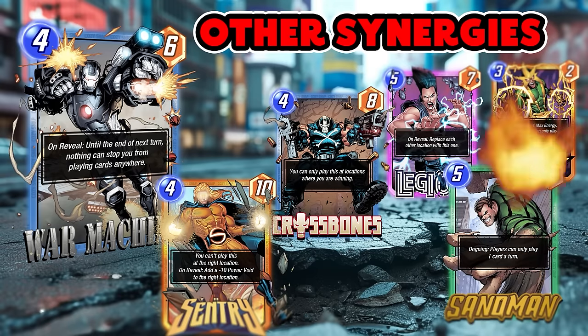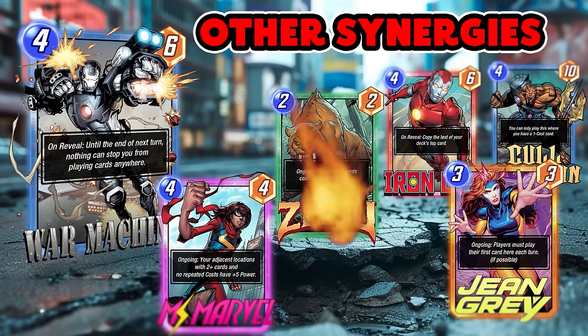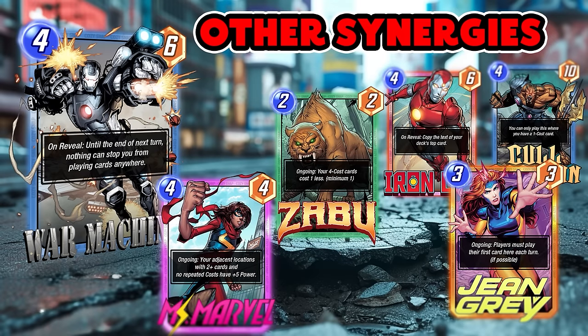Crossbones is a great play with Ebony Maw on turn five. Legion going into that Storm lane. Even Sandman and Electro — you can cheat past their ability. I like Ms. Marvel here too — sometimes locations or Professor X stop you from playing the two cards needed to activate her ability, and War Machine makes that much easier. Zabu is an MVP obviously but you don't want to play War Machine on turn three. Iron Lad scanning the deck for War Machine's ability is never bad. Jean Grey, Cool Obsidian — you can just play him wherever you want.